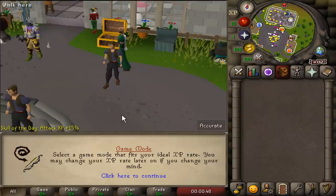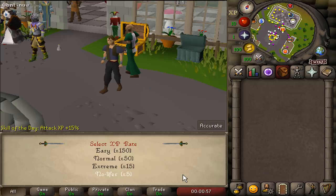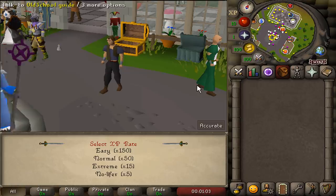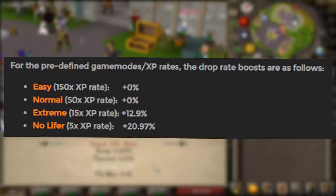Alright boys, welcome to the first unrestricted from scratch account that I have made in a very long time. Of course, we are on old school RSPS, so you guys want to join me on my journey, race with me if you want - join using the link down in the description below. To start off the series, I think I'm just going to go with easy mode, so I can build up my bank and gather supplies. Then later on, we're going to move over to extreme probably, so we have a better drop rate. Yeah, we're going to go with easy.